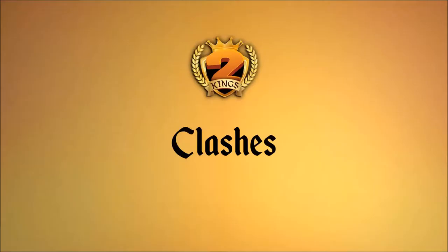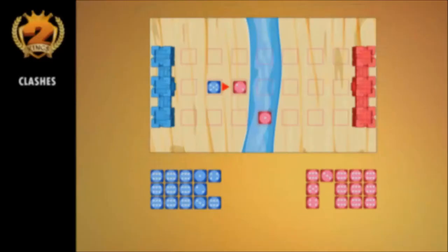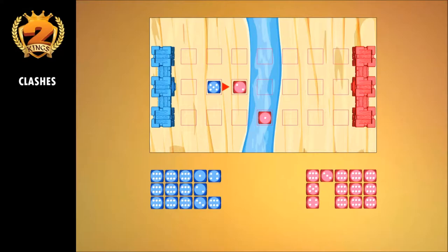Clashes take place when a moving pawn stops on top of, or attempts to go past a square occupied by an opposite pawn. In this case, the winning pawn is the one with the higher value. Remove the lower value pawn and subtract its value from the winning pawn, which can continue its movement if there is any elixir left. It's possible to carry out several consecutive movements and clashes in a turn.